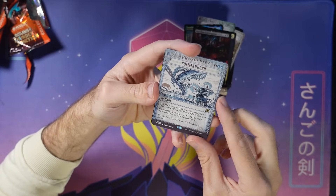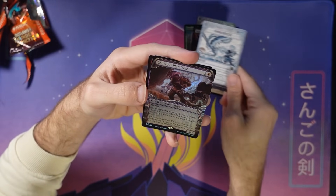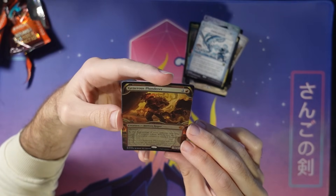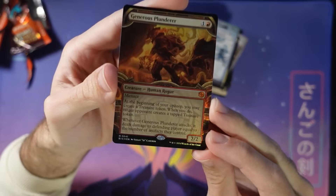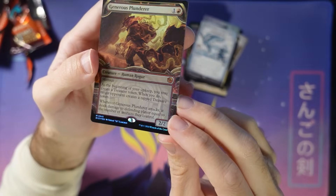Commandeer — not to be confused with commander, two different things. Steal their spells — watch out in this format, you never know when someone might commandeer your spell. And then at the very end, this foil Generous Plunderer — that is a really cool looking foil. Check that out. That is awesome.